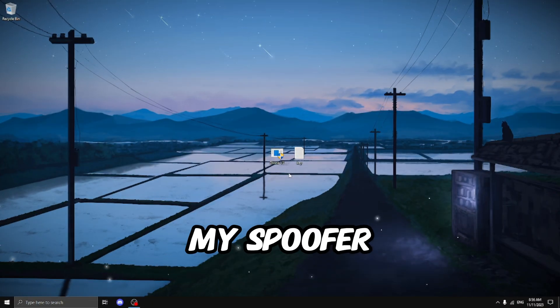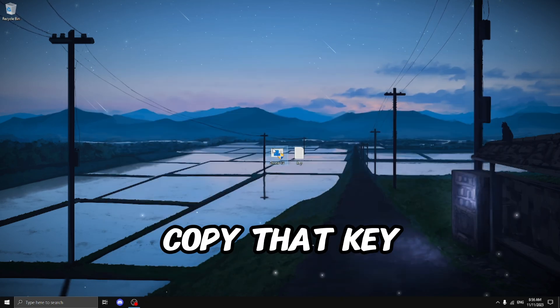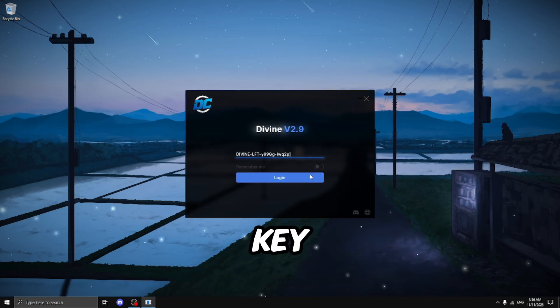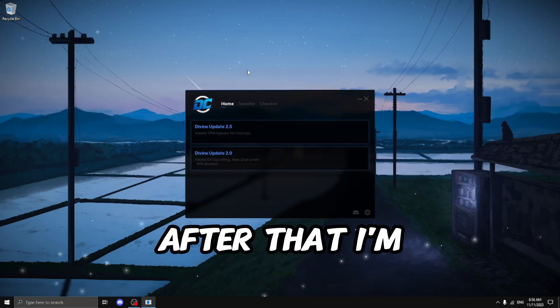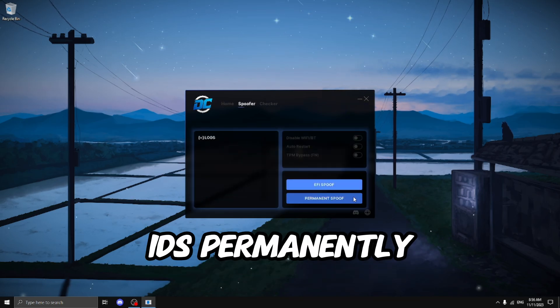Alrighty guys, so I just purchased my spoofer. I have my loader and my license key. I'm going to open up the license key text file, copy that key, and open up the divinev2 as admin. I'm going to paste in my license key, press login, and just wait. After that, I'll go to the spoofer menu and click on the permanent spoof to spoof all my hardware IDs permanently.